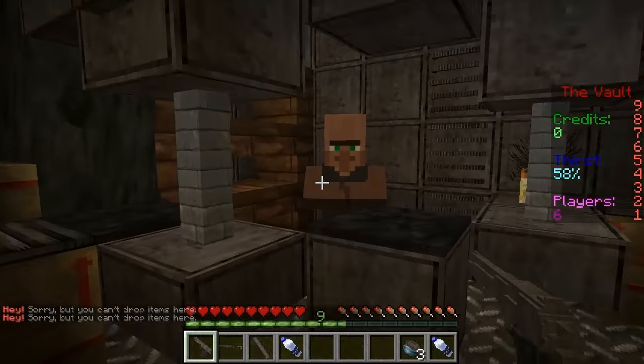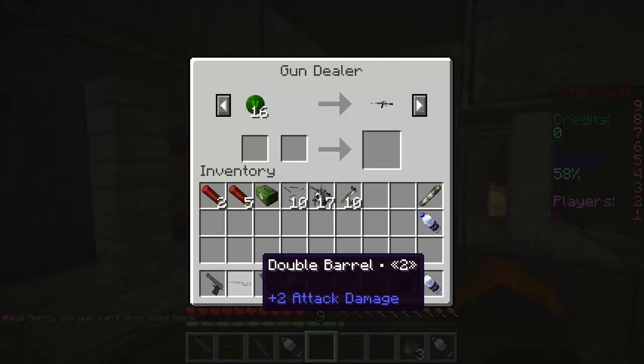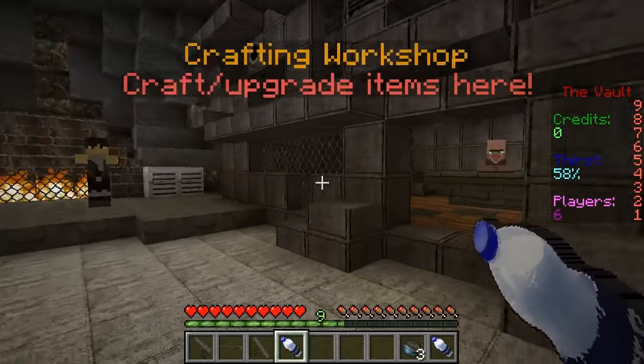As you can see, this is the gun shop where you can buy yourself some weapons. The good thing is I actually already have some weapons from exploring the wastelands, which is fantastic. You keep going around and you have all these other places.